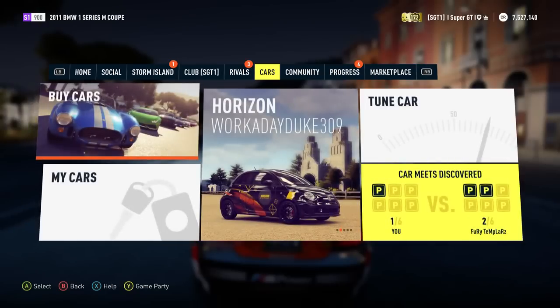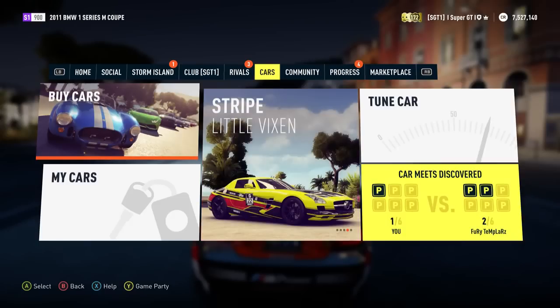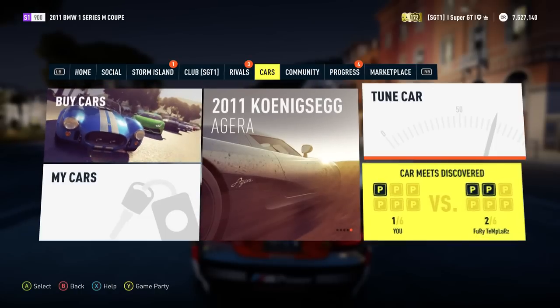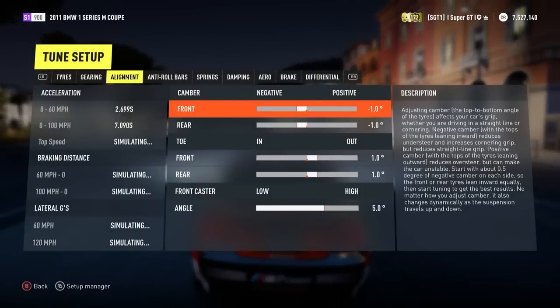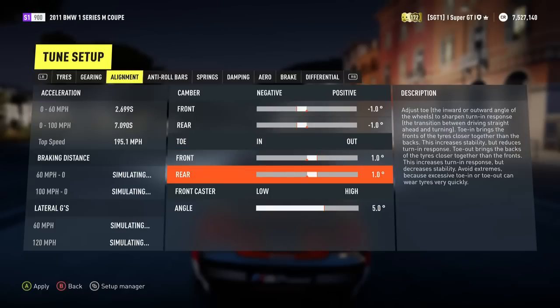I experimented with the tuning setup of this car. I found that one weakness, if anything, is that its high-speed cornering isn't that great — when you go around very fast corners it's very stable but it doesn't turn as well as it could. To improve this slightly, I changed the alignment in the tuning setup. I put minus one degree of camber — negative camber — front and rear. And for toe, I put toe-out by one degree front and rear. This improved the cornering slightly — it makes the car a bit more unstable, but the car was so stable anyway.